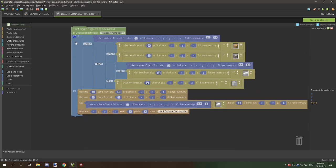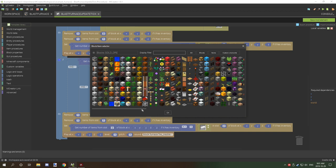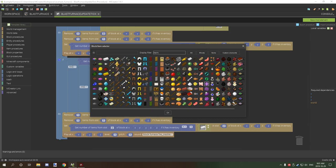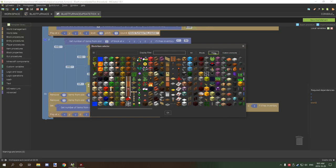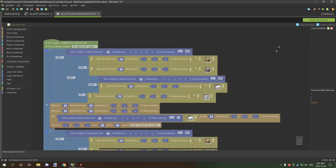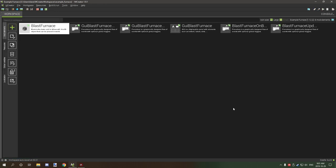To add another recipe, just duplicate the procedure block, stick it below, and update the input and output items for the new crafting recipe. Make sure to update both output item references. All of this — textures, files, procedures, and workspaces — will be available in the zip file linked on my website description.